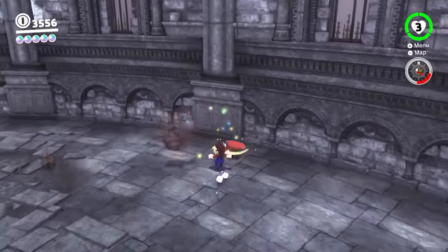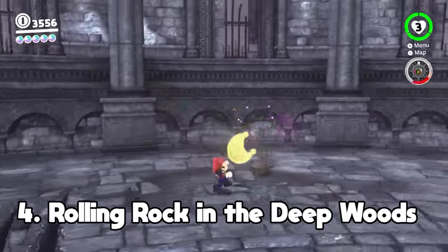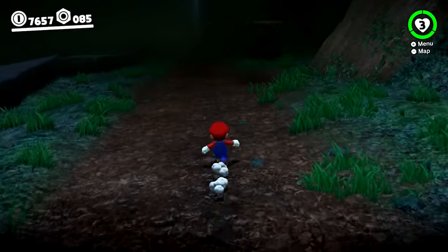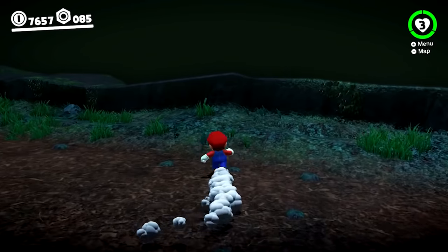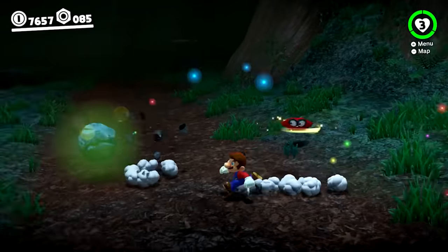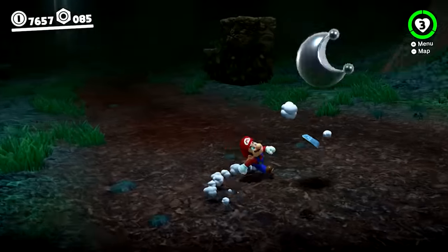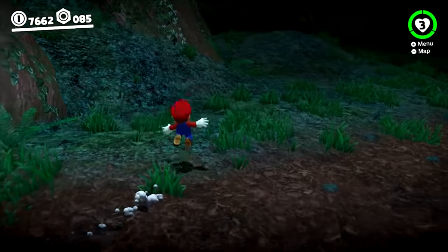Another collection of moons that can be hard to find are the rolling rock ones, where you need to do just that so they'll break open and expose your prize. However, at times even locating these rocks are no easy task, especially the one in the deep woods area of the Wooded Kingdom, as it's tucked right up against the wall, barely visible. Making things even harder is the darker tone to this section of the level, so it's hard to spot where this one is. Plus it's not glowing like it usually should be, so good luck finding it without a guide.